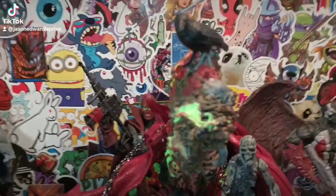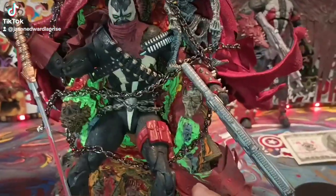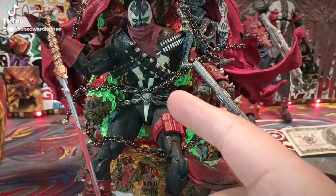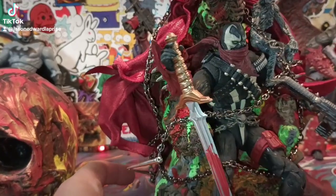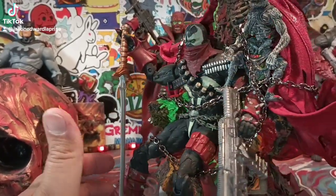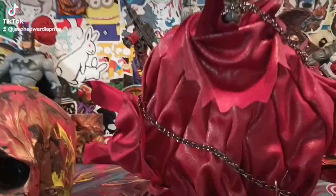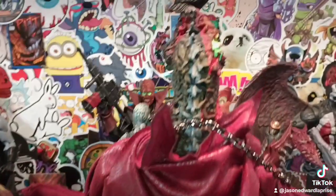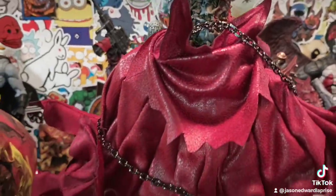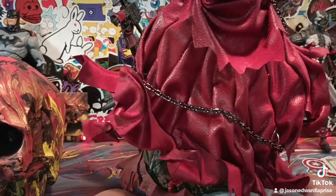Coming up to the top, I ended up putting a crow on top of the throne and super-gluing him up there. Then you turn around to the back. I added the cape simply because if you look at the throne, it already has a cape sculpted in, but there's no cape on the figure. So I wanted to add a physical cape to him. Putting the crow on top of the throne I thought was a really, really good idea.